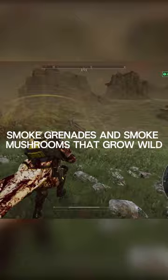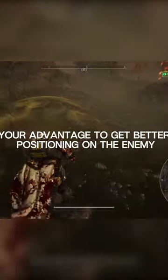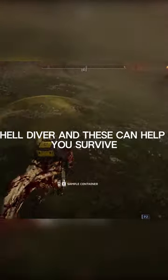Third, smoke grenades and the smoke mushrooms that grow wild can help conceal you from enemy fire. You can use this to your advantage to get better positioning on the enemy. Remember these tips when you're out there in the field, Hell Diver — these can help you survive.